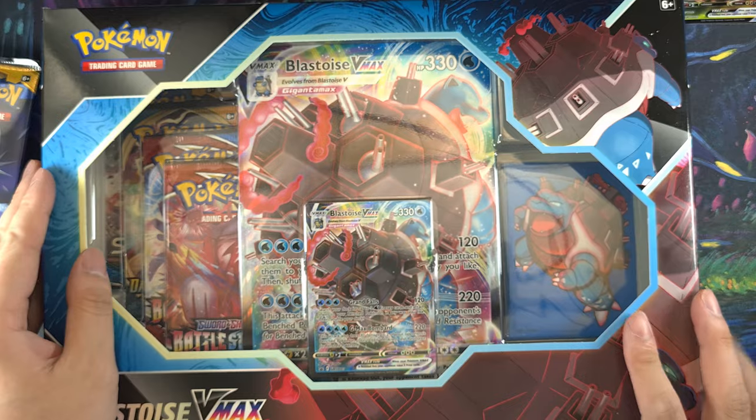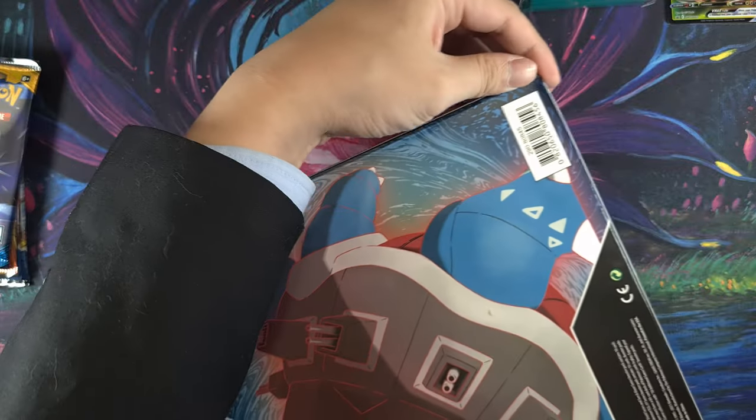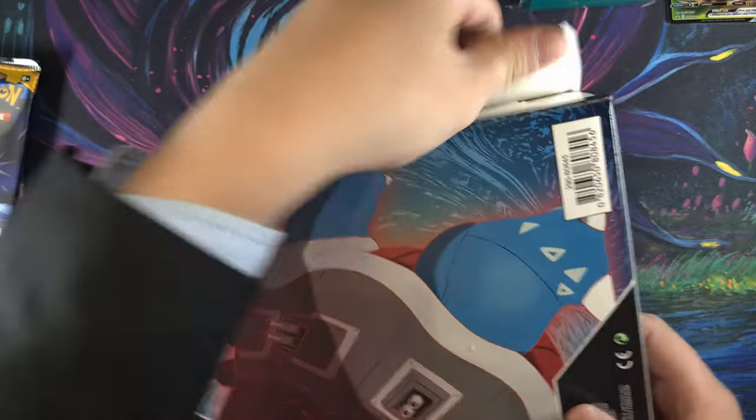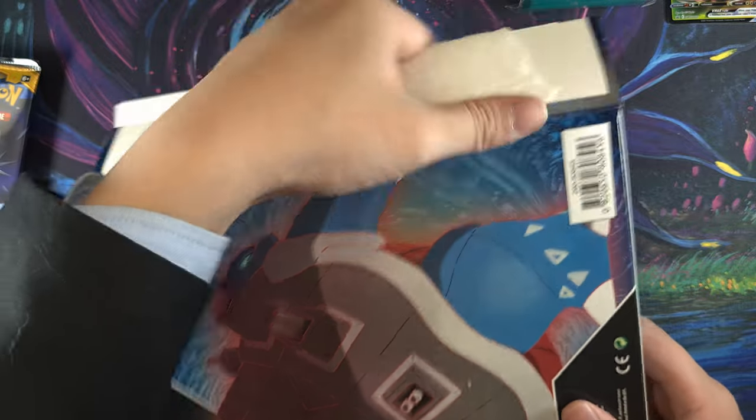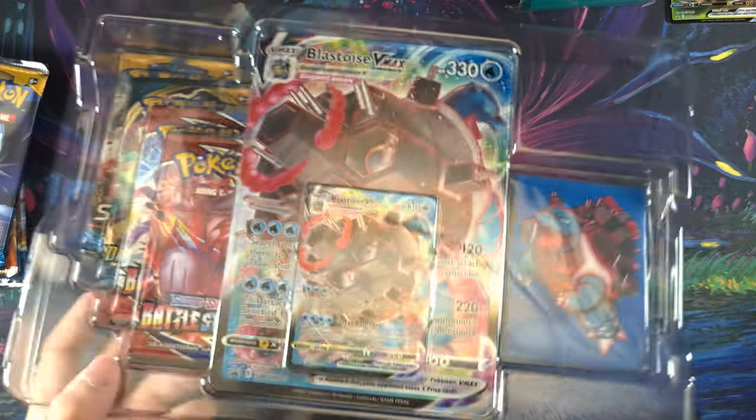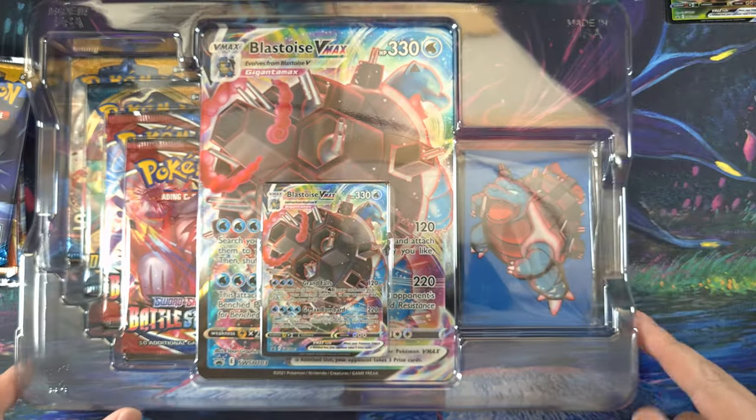The next box we're going to open is the Blastoise one. Team blue or team green? Head to head. Comment down below what you guys think is going to win. Honestly, I think Team Venusaur is probably going to win — not because of a type advantage, of course. But we'll see.